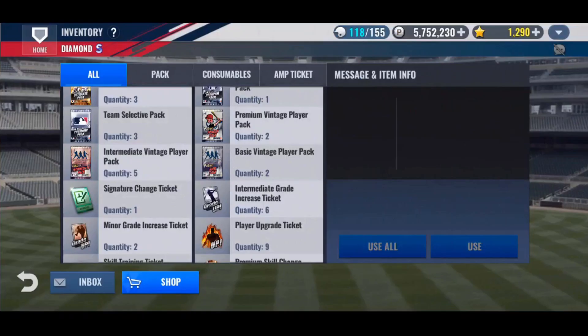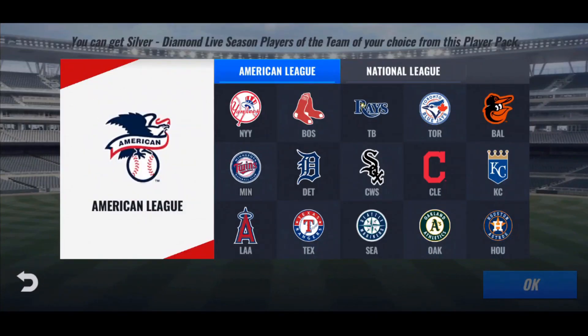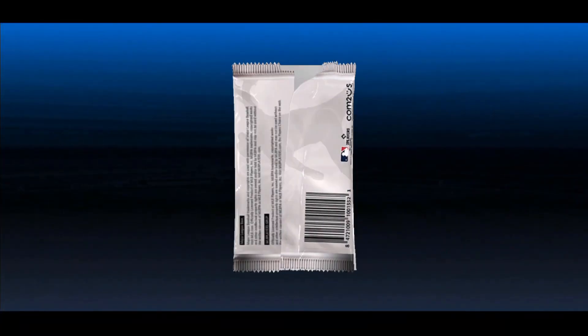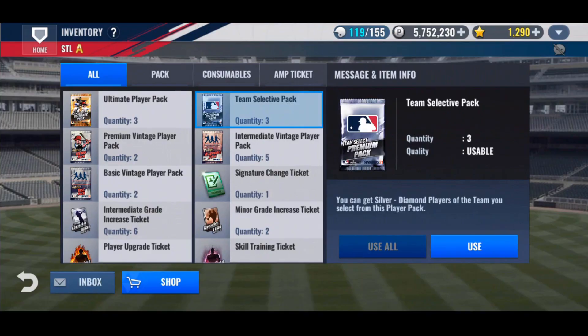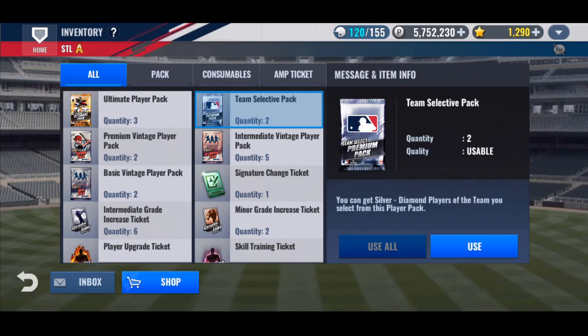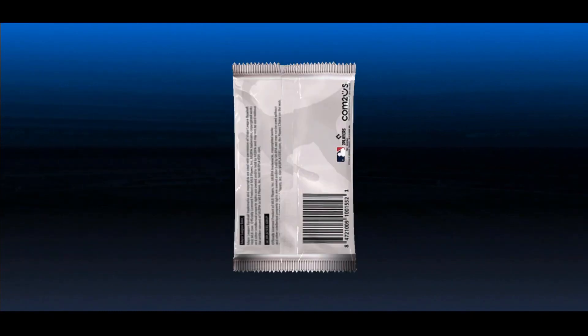Moving up to the live season team selective pack. I figure I'll get a second skill set on Jim Edmonds as well and see if we can't get a legend skill on him. He has a pretty good skill set as is — I really like it actually — but I want to see what else we can pull. That's the good thing about second skill sets. We'll use those premium skill changes we have on him.